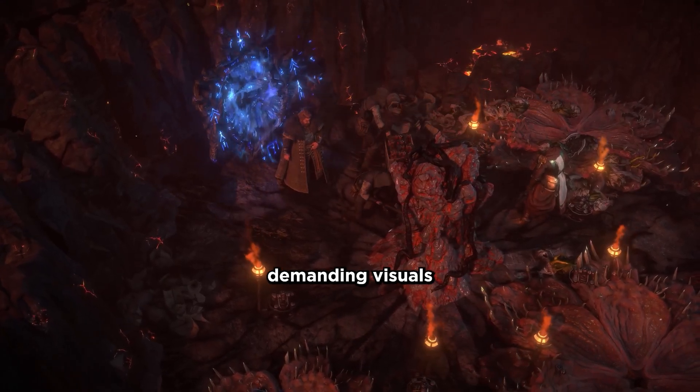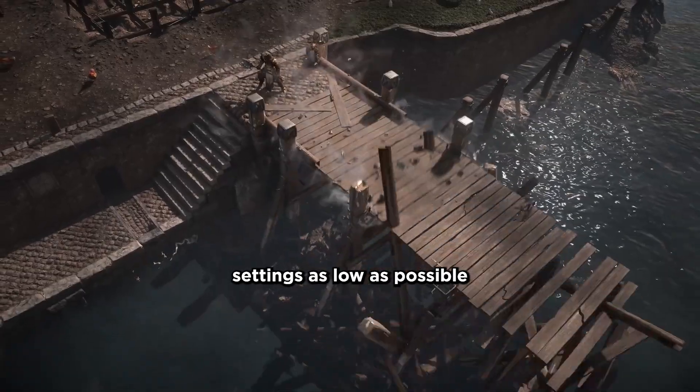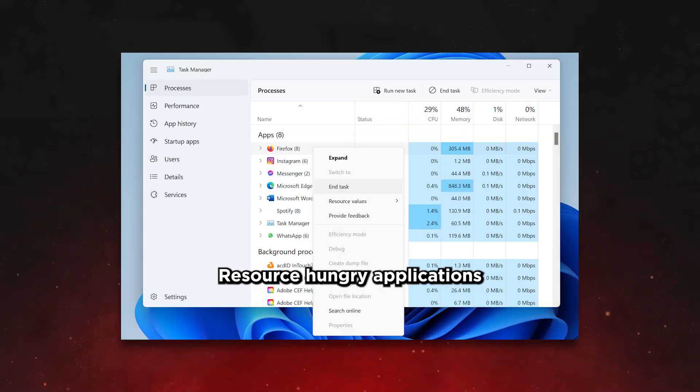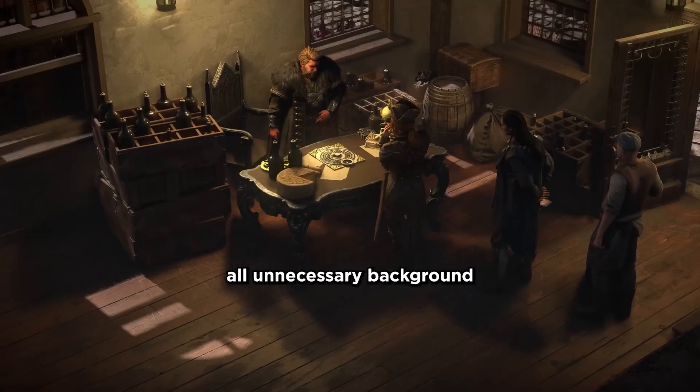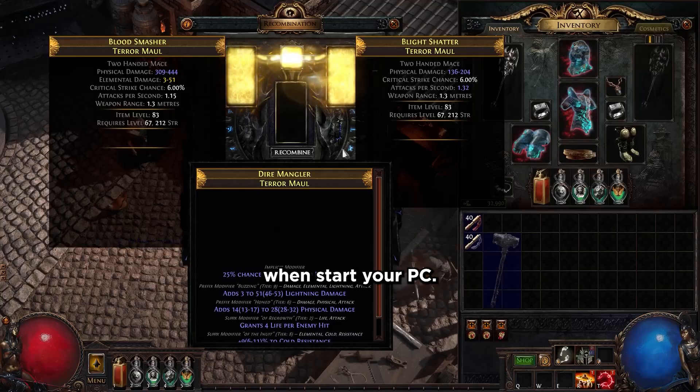In-game settings: overly demanding visuals can overwhelm your system. Using graphics settings as low as possible will help increase performance. Resource-hungry applications running in the background can steal processing power. Remember to close all unnecessary background applications and programs when starting your PC.